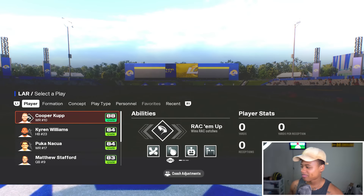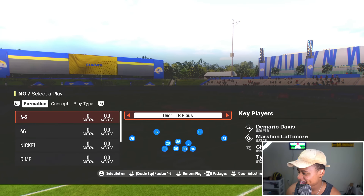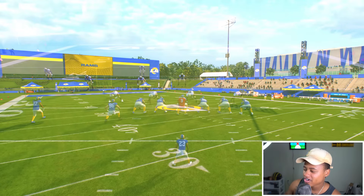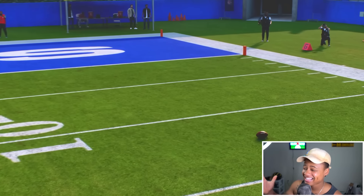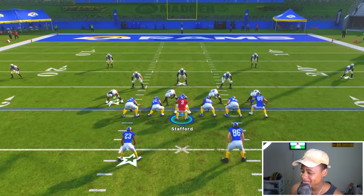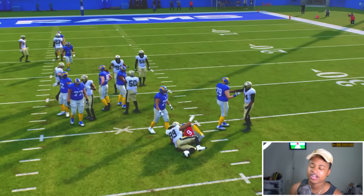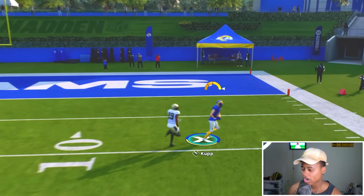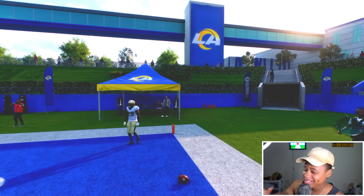Everybody's Odell in this thing! Now we got my boy Cooper Cupp, let's get it - everybody going crazy. The practice fields are dope. He's an 88 overall, this might be tough. I'm gonna go fireman - oh got it, no! Why did he drop that, that would have been a highlight! I literally had it. Finally got a one hand with my boy Cooper Cupp - with the low grab!